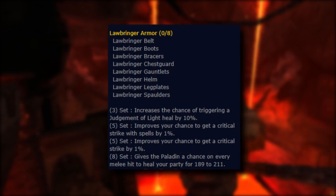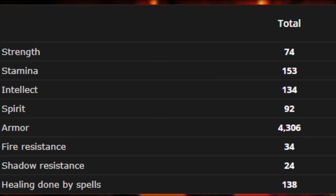The following are the additional bonuses granted based on how many pieces you have equipped. 3 piece, increases the chance of triggering a Judgment of Light heal by 10%. 5 piece, improves your chance to get a critical strike with spells and melee by 1%. 8 piece, gives the paladin a chance on every melee hit to heal your party for 189 to 211. The Lawbringer set has lots of intellect, stamina, and strength as its primary stats, with equip bonuses to healing and mana regen. The total fire resistance from the set adds up to plus 34, and shadow resistance adds up to plus 24.